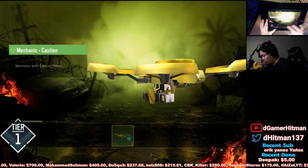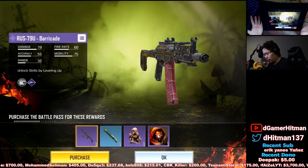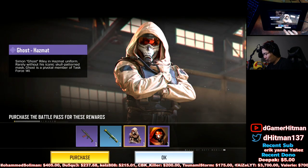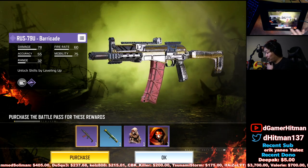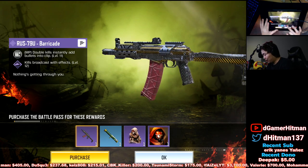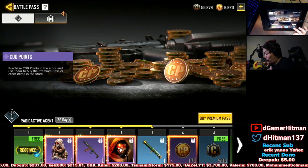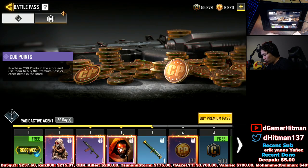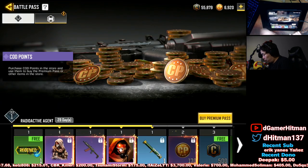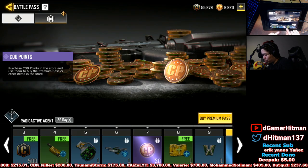The progress bar looks kind of cool. If you purchase the battle pass, you get these items right off the bat: the Ghost Hazmat and the RUS Barricade - the ability is kind of weak so I won't use it but it looks nice and clean. We also get the Hazmat Ghost, which I really wanted. Trying to figure out what the free stuff is for non-premium players.